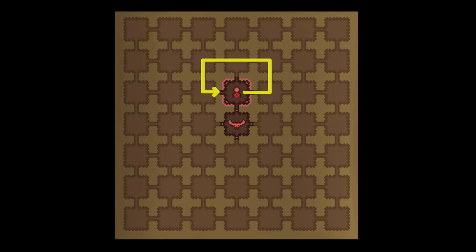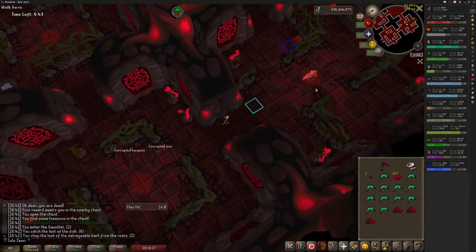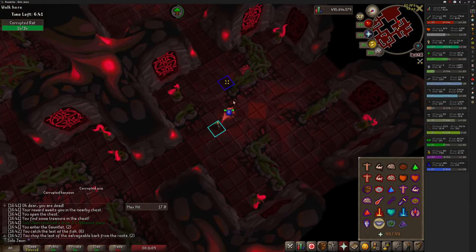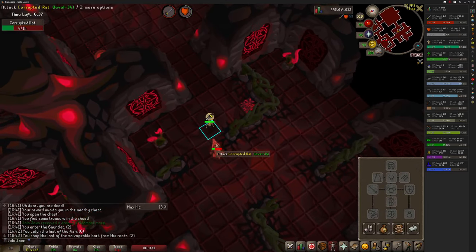Start every run by sweeping the rooms directly adjacent to the starting room. You're looking for 3 of each armor resource, 1 weapon frame, 2 herbs, and 12 fish or so. It is imperative that you collect all of this in your initial sweep — you only really need the weapon frame. Ideally you'll have 240 crystal shards, but if you don't, it's not that important. If the first or second rat or spider you kill drops a weapon frame, then don't bother killing the rest of them, as the small amount of crystals they drop isn't worth the time.